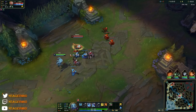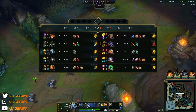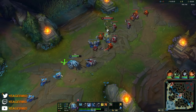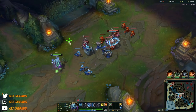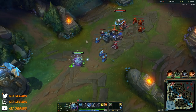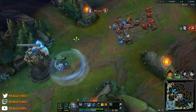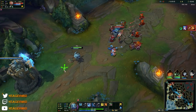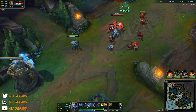Then we have the W, which is an auto attack reset. It's really crucial — I dodged that one, otherwise I would have taken an Electrocute to the face. If you last hit with the W, the ability resets and you also get some mana back. But if you use it without last hitting, your auto attacks become empowered and deal bleed damage over time. It's very good for farming, especially under the tower.